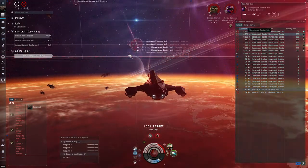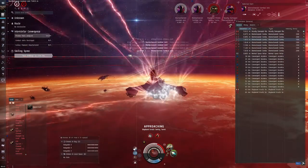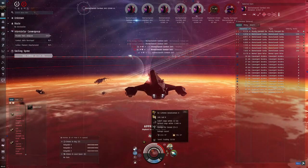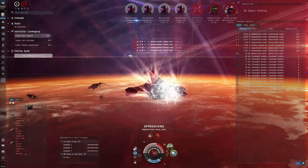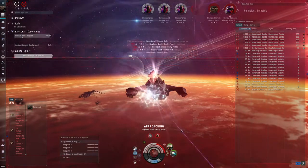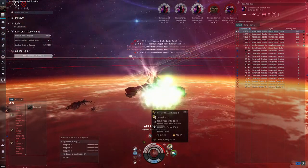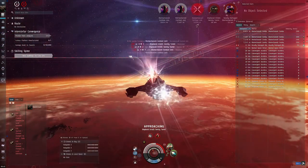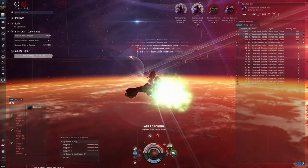So this means I should start firing at some guys to reduce the incoming damage, because we are at 50 percent shield. And even if it's 40 million ISK, I wouldn't like to lose this ship.